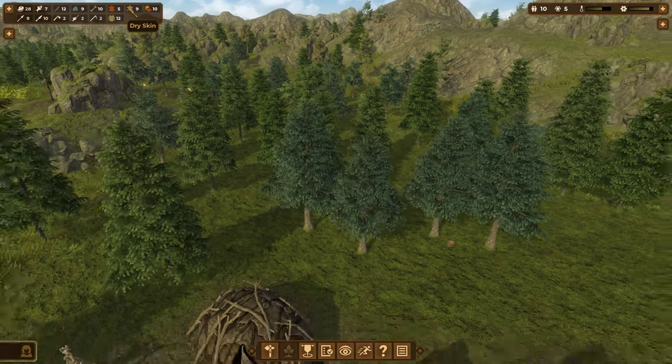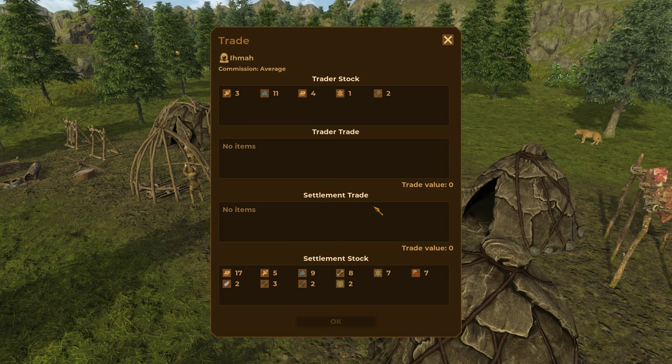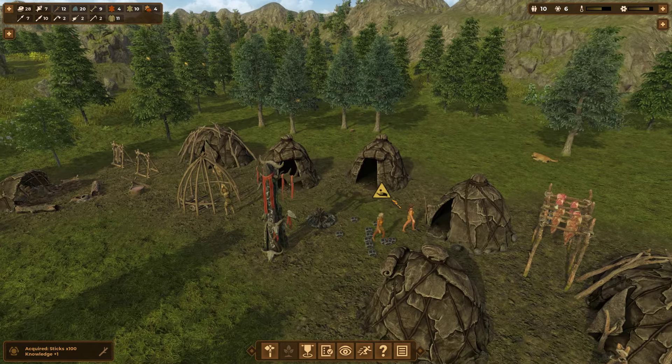Our trader is here. I've been playing Anno 1800 all morning so bear with me. He's got a bunch of flint - I'm going to take all of that. Buying flint is actually really good if you can get it cheap. We'll sell off some spears, one of those, and the tannin. Tannin's easy to get. That's a good trade for a whole bunch of flint.